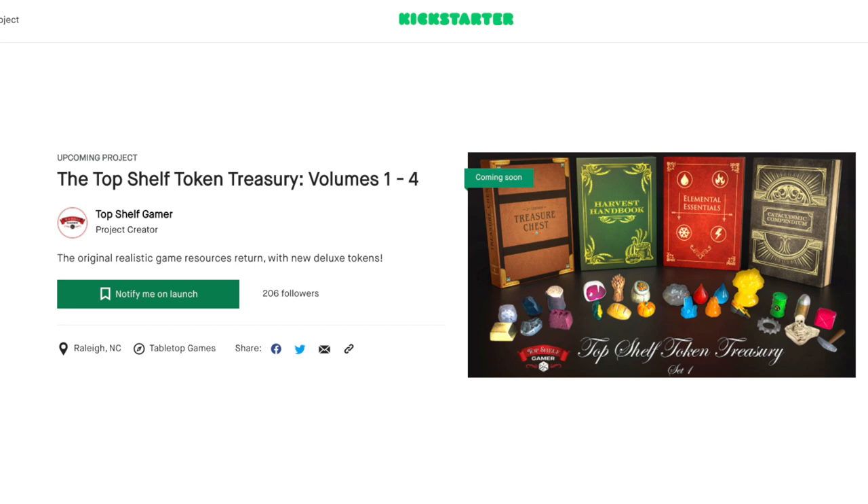There you have the Top Shelf Token Treasury volumes 1 through 4. As shown in the overview, you can use these high quality components in many different games, and you can buy a single volume or as many as you desire. If you'd like to see all the different pledge levels available, click the link below in the description of this video — it will take you directly to the Kickstarter project page, and I'm sure Top Shelf Gamer would love your support.